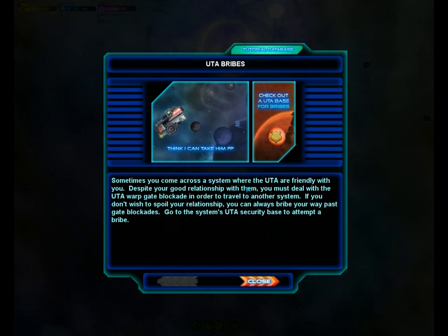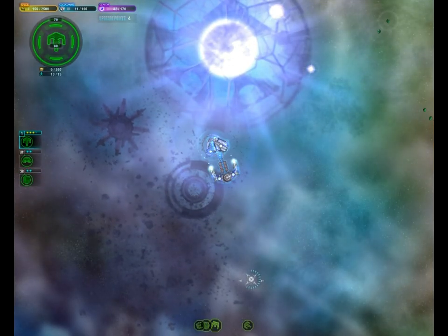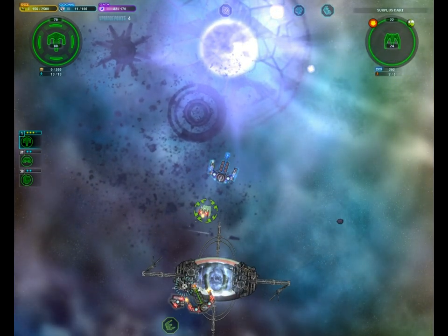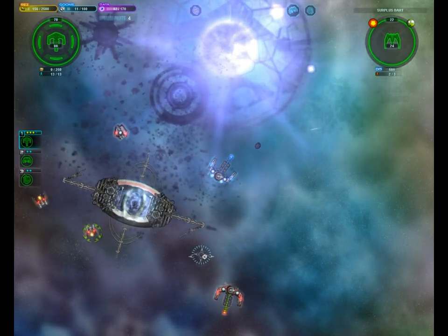We could bribe them if we wanted to, but I don't think I want to. I'm gonna tick off the UTA, but oh well. A dart? Do we have darts? Yeah, we have darts. Alright.